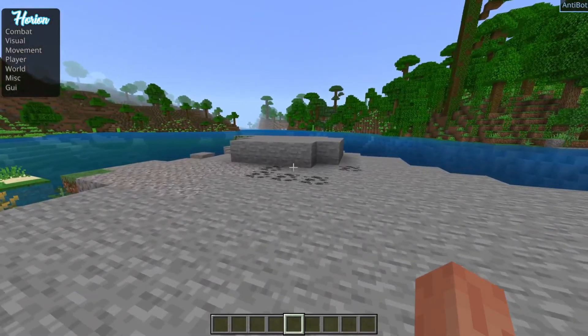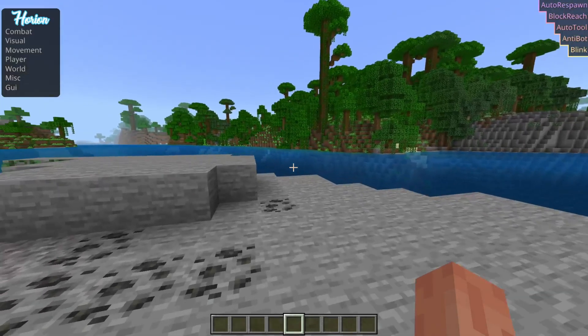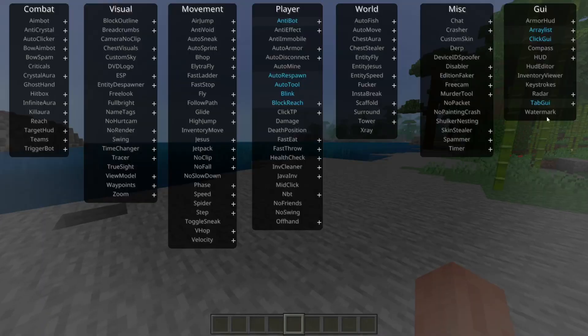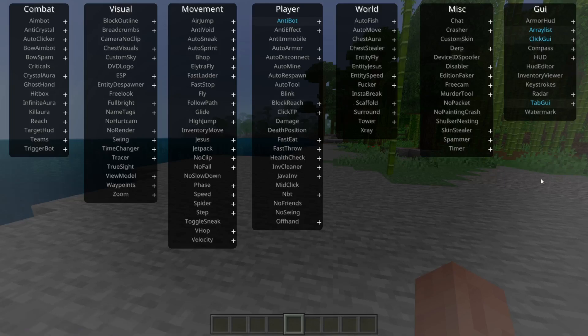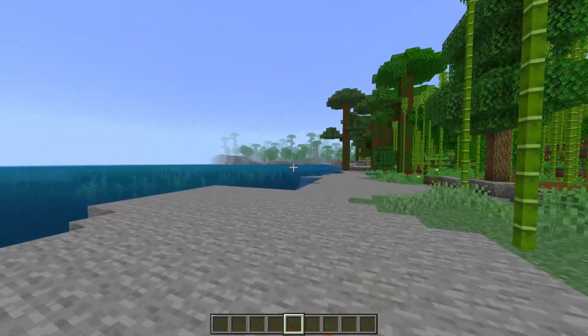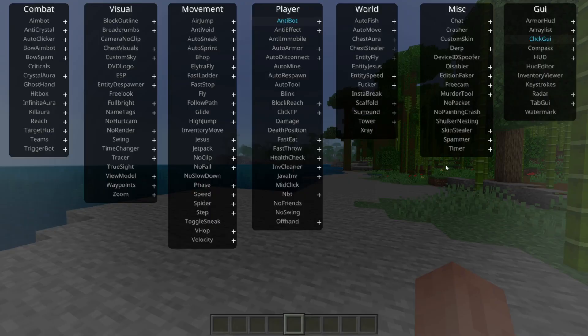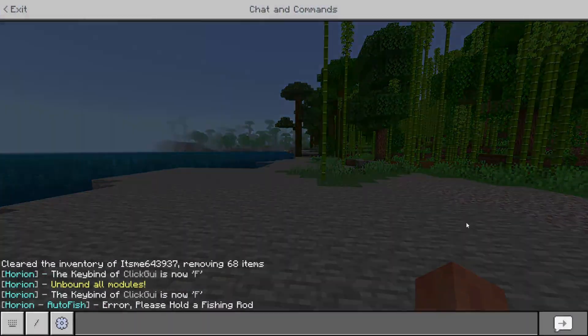Some people like using the Tab GUI. In the top right-hand side where you see anti-bot listed, that is the array list — it displays all of the currently active utilities. These are part of the HUD elements. There are a few more HUD elements you can turn on or off, allowing your screen to be completely clean if you prefer.